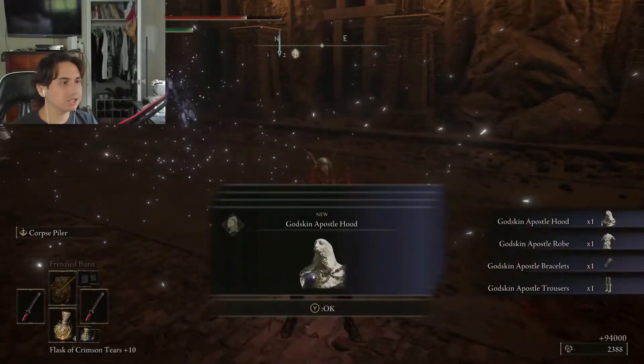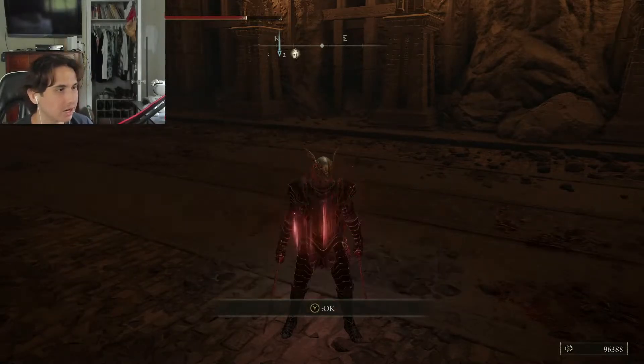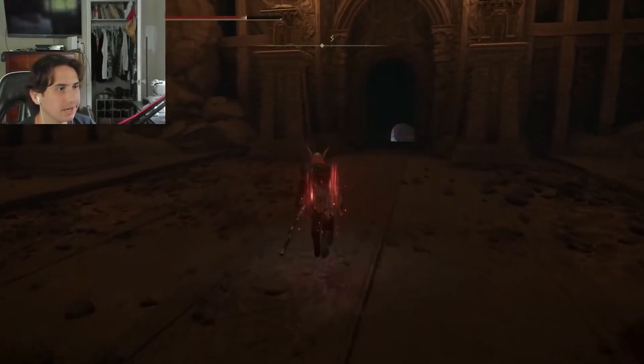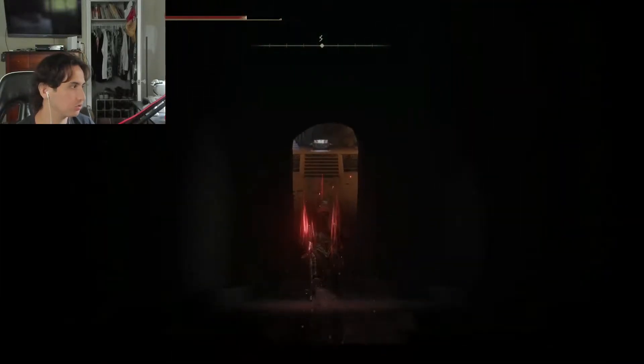You also get the Godskin Apostle hood, robe, bracelets, and trousers. And now, time for the Godslayer's Greatsword, which is right over here. Ta-da.